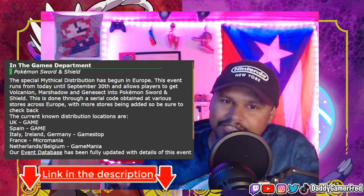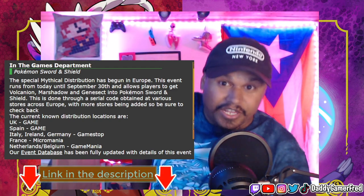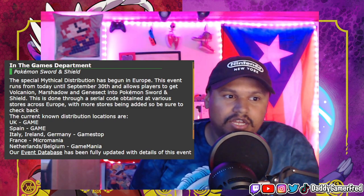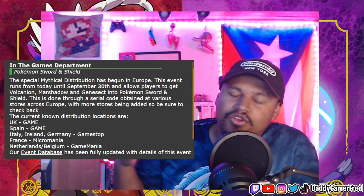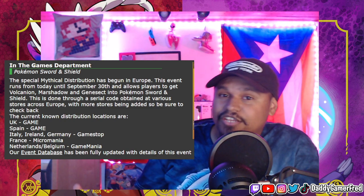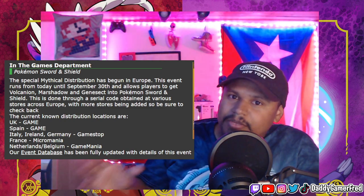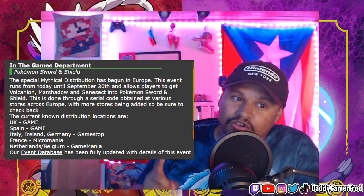We're going to have a link to Serebii in the description below just in case you want to check it out. Basically, we got a brand new distribution event going on in Sword and Shield. This event, unfortunately, is only in Europe. But with the codes being region-free, if you manage to know somebody in Europe or know someone that can get access to one of these codes, you might be in luck because you could still use it no matter where you are in the world, as long as you do get the code.